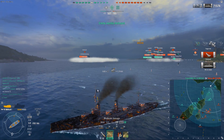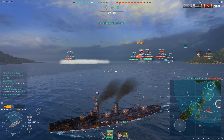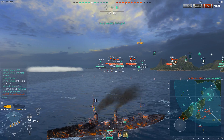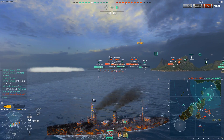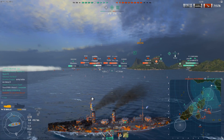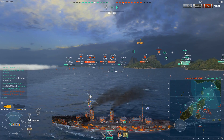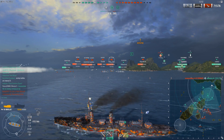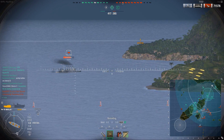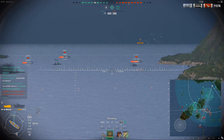I deleted that Kuma back there with a quick citadel. And honestly, I've been tanking quite a bit. I'm hoping this Wyoming and this Kaiser, who are both full HP, will push up a bit and tank for me. But so far they seem quite lazy on doing that. The ship does have some weaknesses, of course. First of all, it's a battleship, so it's very slow. I think this one has a top speed of 21 knots, so it kind of fits in with the US battleships in terms of speed.